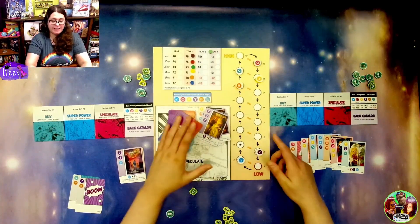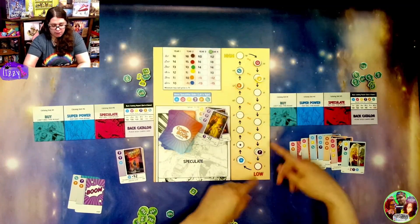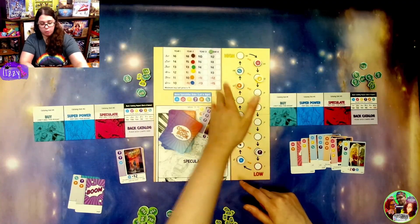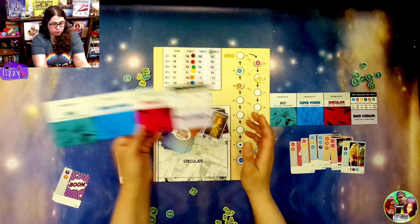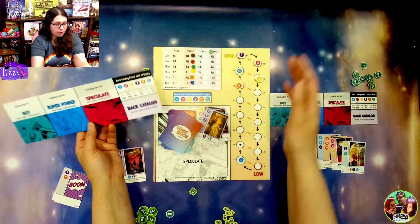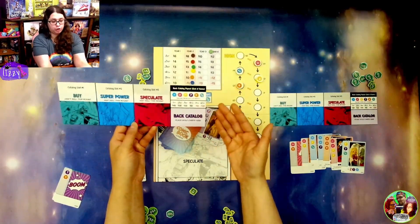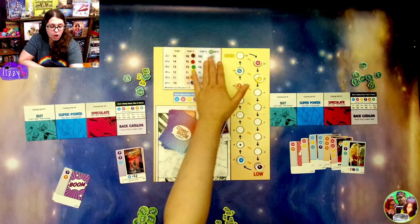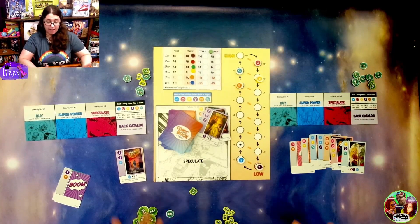I really like how easy it is to follow. The graphic design is very nice — you can see which direction things move normally, and which direction applies when you do the switch mechanic. The player aids clearly show the end-of-year scoring. You'll want to make sure your most-collected symbol is as high as possible so it's in first place and you get $40 instead of being at the bottom where you're losing $20. It's very clearly laid out, very easy to read, with no graphic design issues whatsoever.